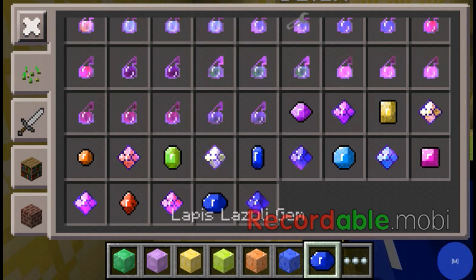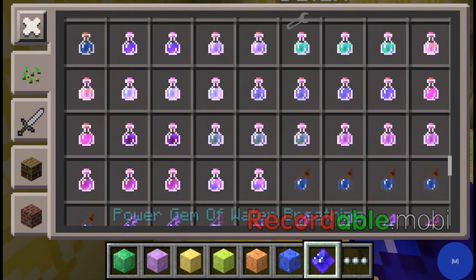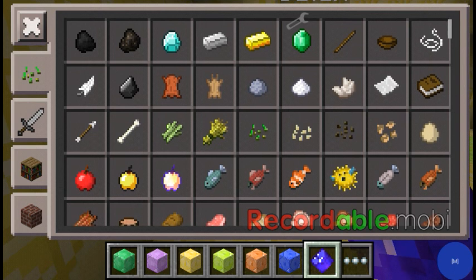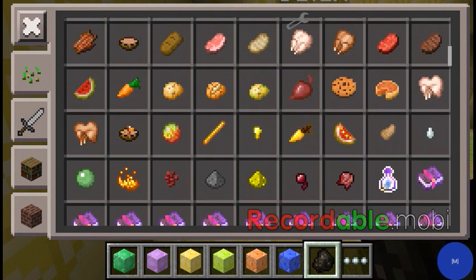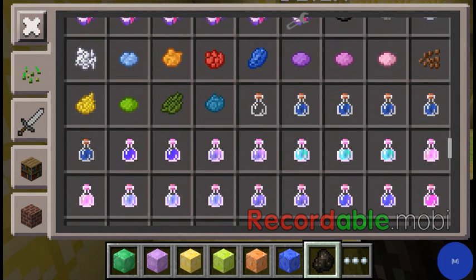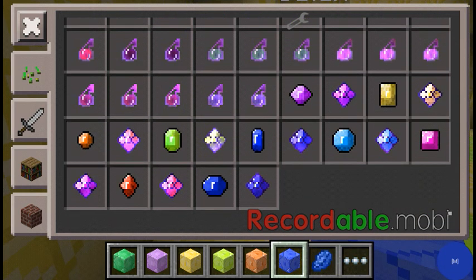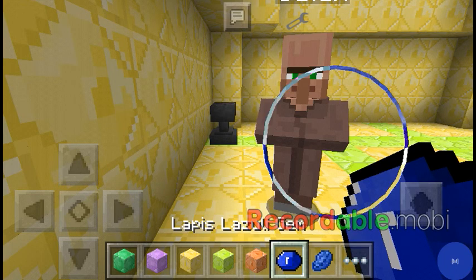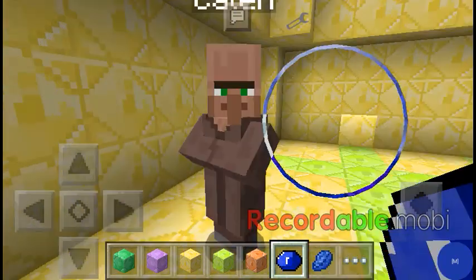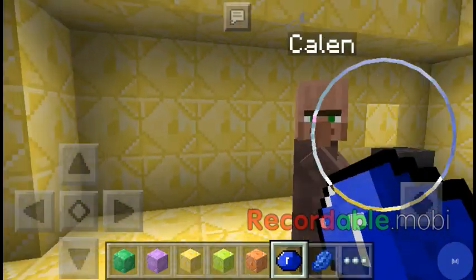Lapis lazuli gem — power gem of water breathing. Okay guys, that's what I'm putting in for this video, so thanks for watching. Bye!